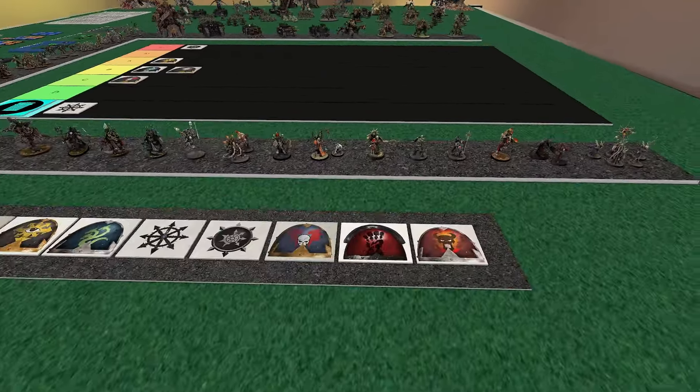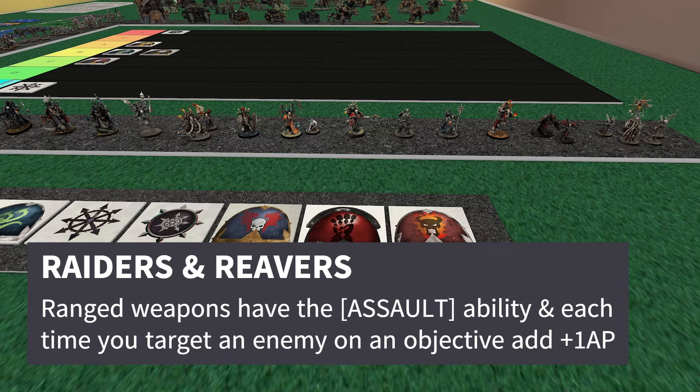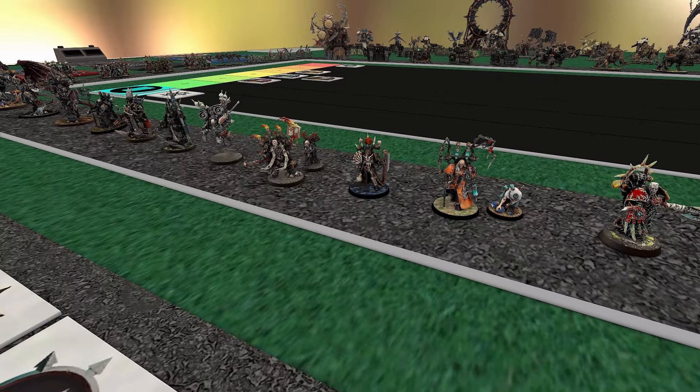Next up we got Renegade Raiders, AKA Red Corsairs — you guys are probably waiting on this one. These guys have what's universally accepted as one of, if not the, best detachment boosts in all of 10th edition for almost any army. They have Raiders and Reavers: basically if you target an enemy unit on an objective, you get plus one Armor Pen. That is such a big deal for CSM especially — we had pretty middling AP overall. Possessed are AP one, Chosen are AP two; boost to three, maybe even four with Terminator Sorcerer. Such a giant boost. On top of that, they get Assault on all of their shooting weapons — that's going to come up literally every single turn.